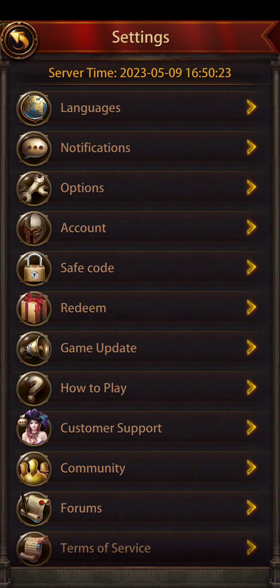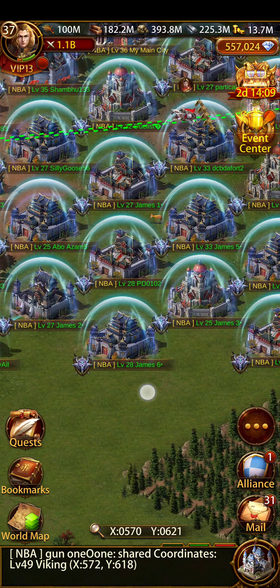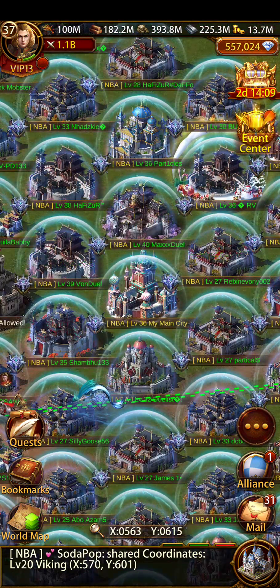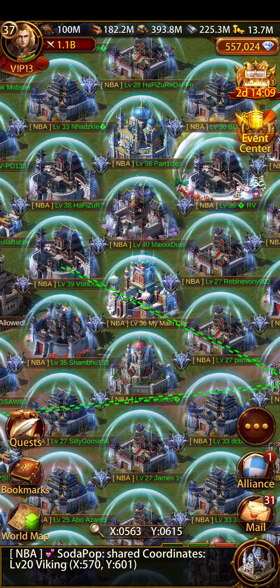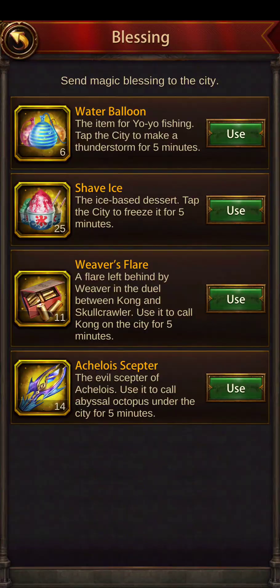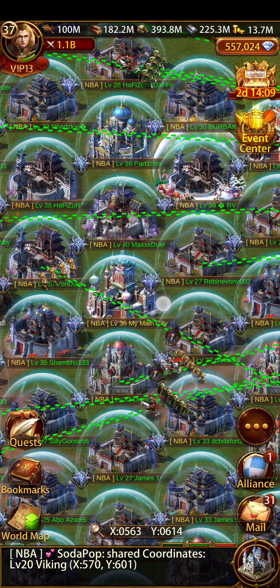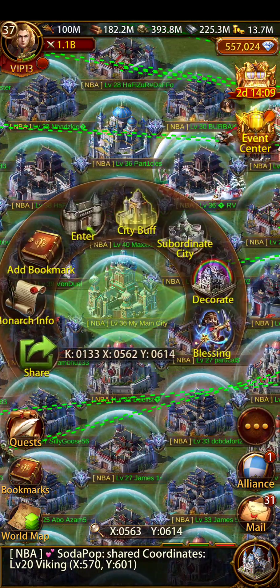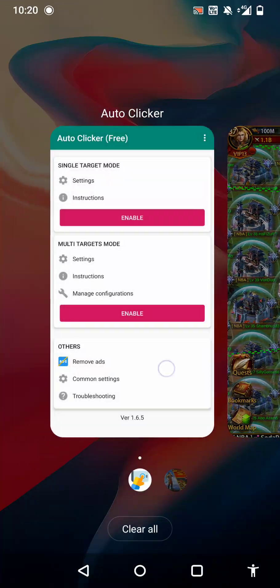Step number two: prepare your plan. First, zoom out completely, then come to the keep. What I want to do is use all of these blessings — 6, 25, 11, 14. Doing this manually would take hours and hours of work, so instead I'll bring the keep to the center and click on it once. This is where my first click is going to be, so I go to the auto clicker.